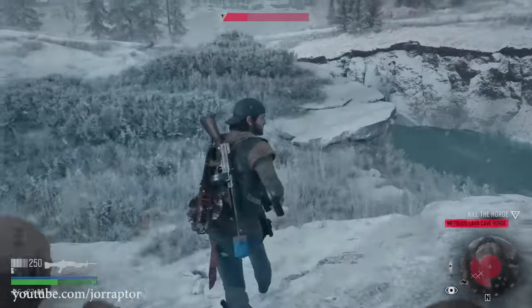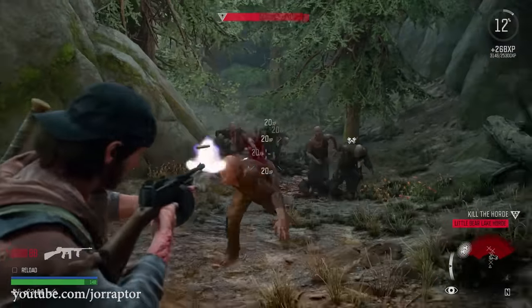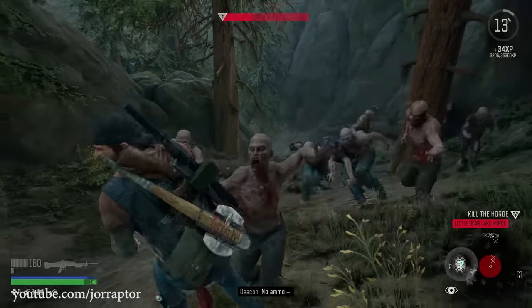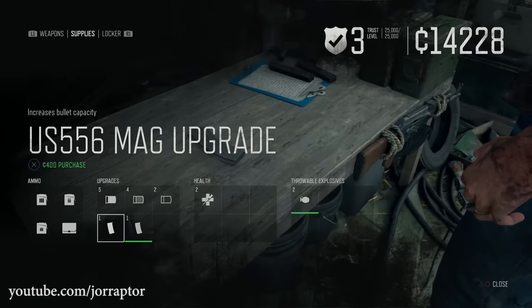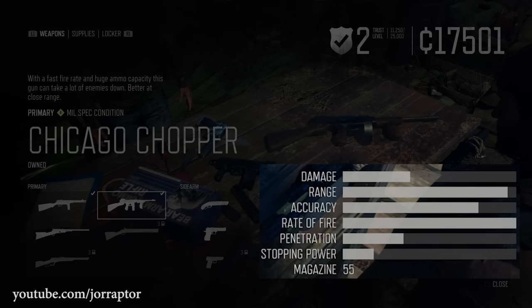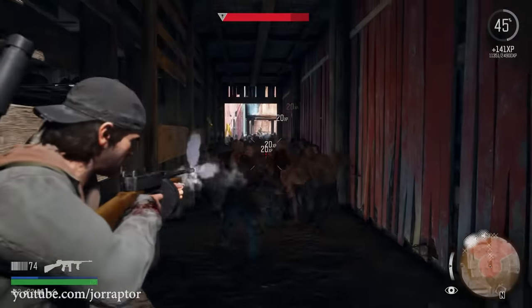After that, the US 556 is amazing — reach trust rank 3 at that same hot springs camp to get it. You can also buy the MG45 light machine gun there. I really think it's smart to have three machine guns in your loadout, one for every slot, so when fighting a horde you can switch between them when you need to reload or when one is completely out of ammo.